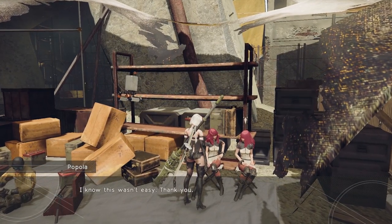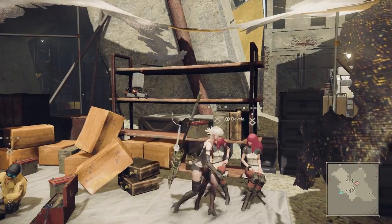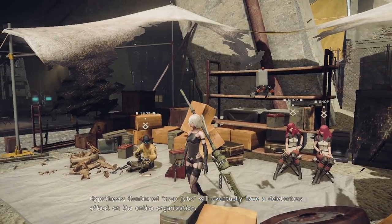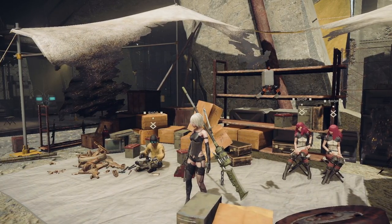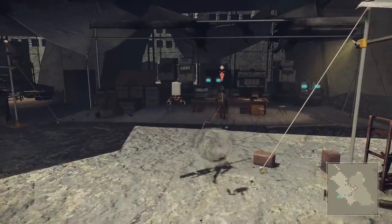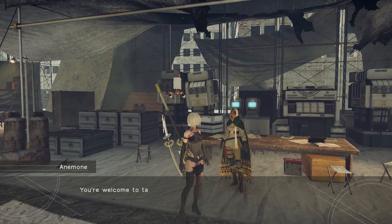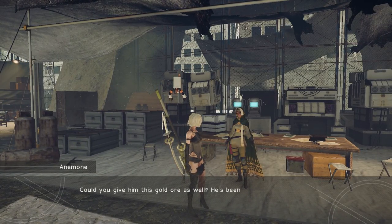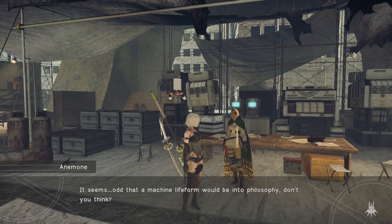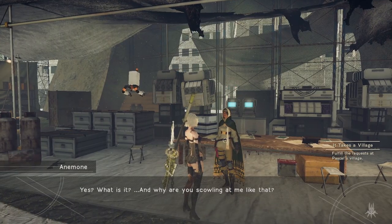This is the only quest you're likely to have to go out of your way for with the Twins. The first and third quests, you're likely to already have the materials ready to hand in as soon as you pick them up. Anemone is giving us our main quest item — the philosophy book for Pascal. It's titled 'Or Thoughts,' written by... Pascal. In hindsight, you should have seen that coming. You really should have.